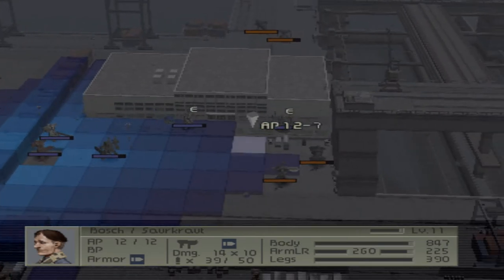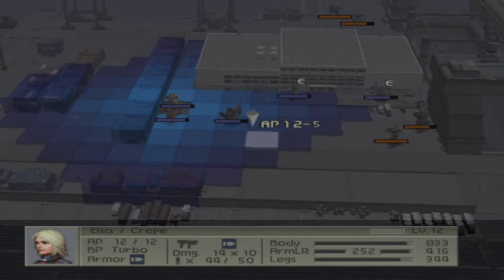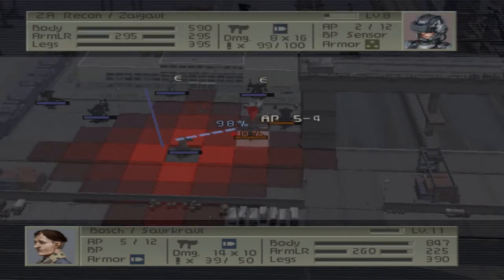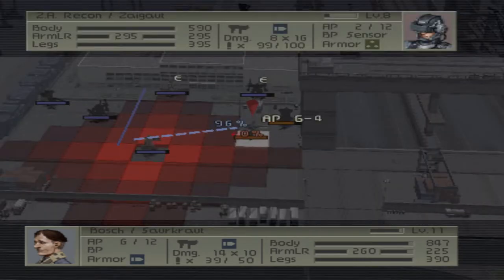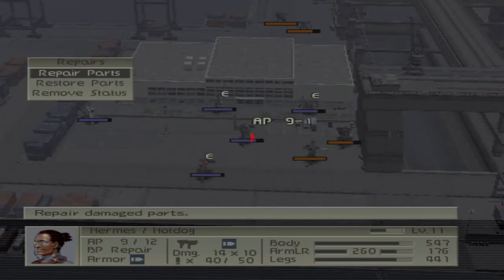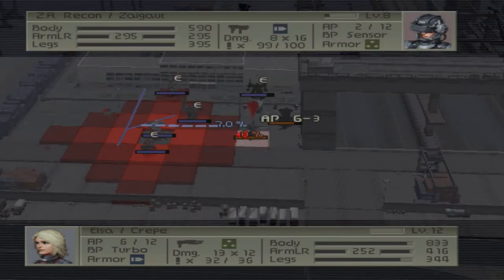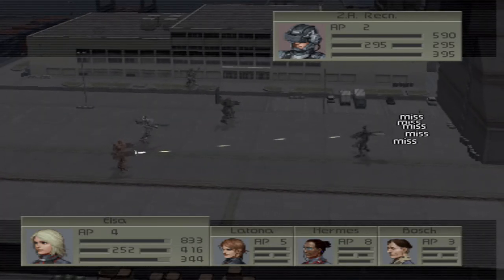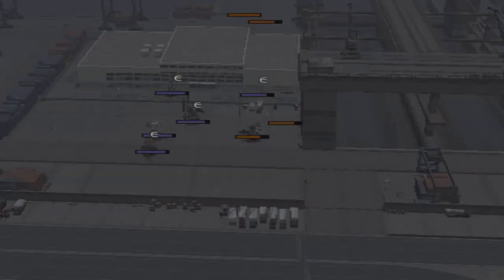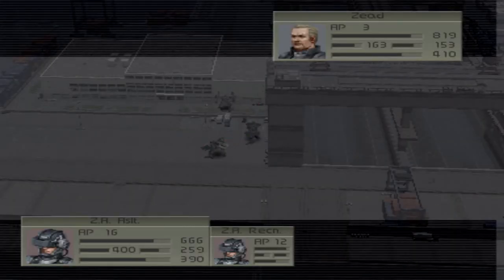I might have to move Zeed closer to hit the sniper — I thought I could hit him from here for some weird reason. I need to get rid of him — unfortunately I'm going to get hit by some missiles, but there's not much I can do. At least I can shotgun. Let's see if I hit him there. Yeah, we'll leave him there. Even though he has impact resistance I'd rather get two shots than one. I just had to hit the one guy — sometimes it's weird with the AI.